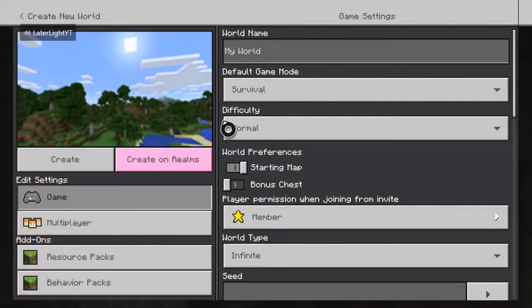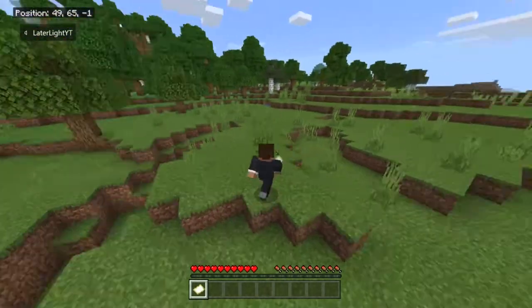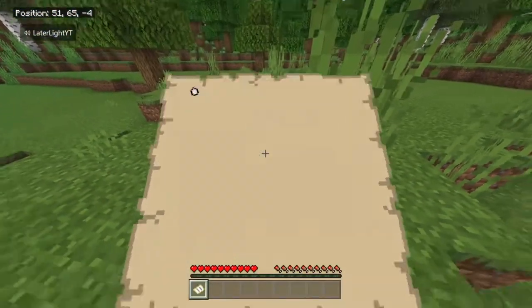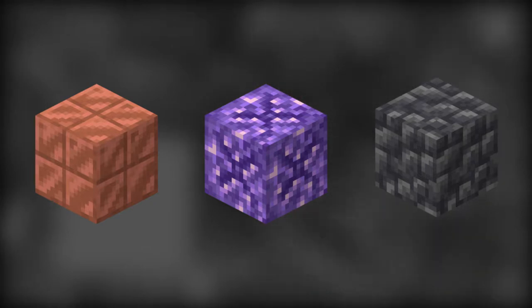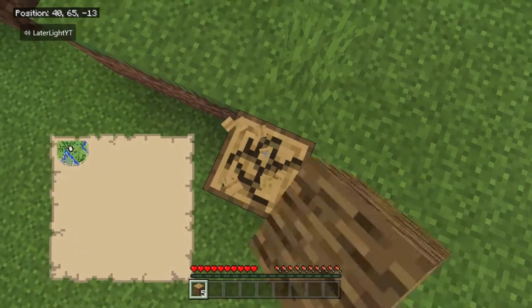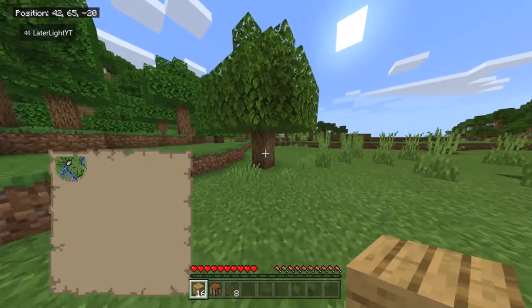We'll just be checking it out. The loading screen's already done, so we're just going to name this. Alright boys, looks like we are in our world. I'm always running with the Tuxedo Steve skin from Xbox 360, because that was the skin I always used to wear. The new ore textures — copper, amethyst, and cobbled — those are the only new ores. I know there's glow squid, goats, and the axolotl.